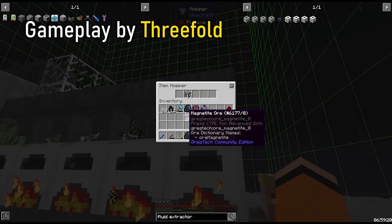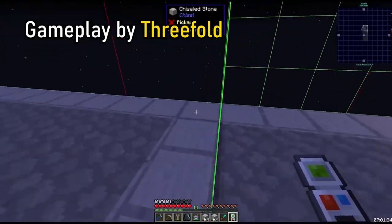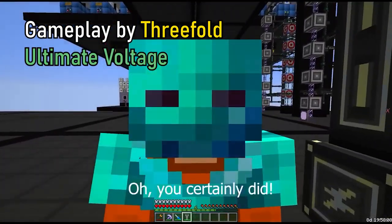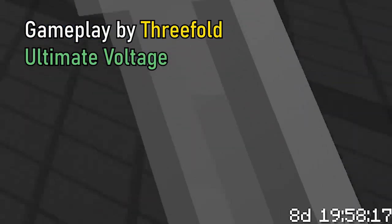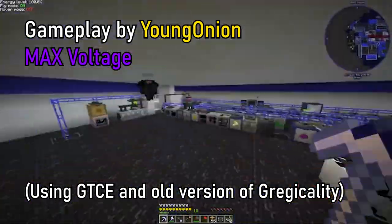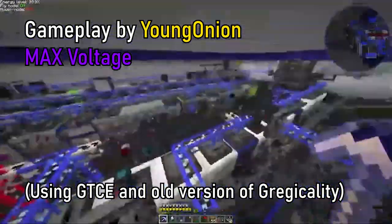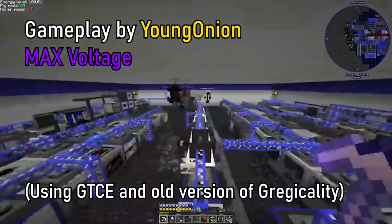GregTech progression is based on making more energy so you can tier up and unlock better machines and multi-blocks. In base GregTech, the progression has 9 tiers from LV to UV, low voltage to ultimate voltage. The addon called Gregicality Science will add 6 new voltage tiers on top of the pre-existing 9, going all the way up to max tier, or 2.147 billion EU per tick.